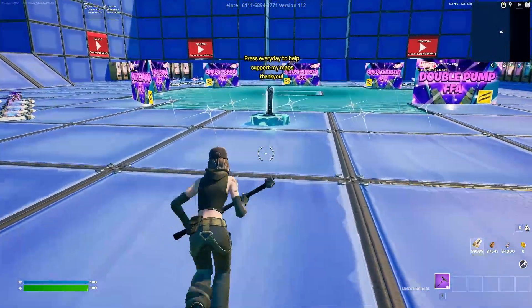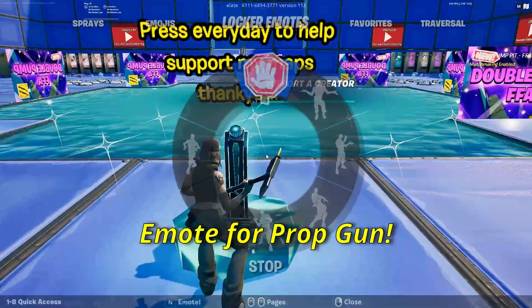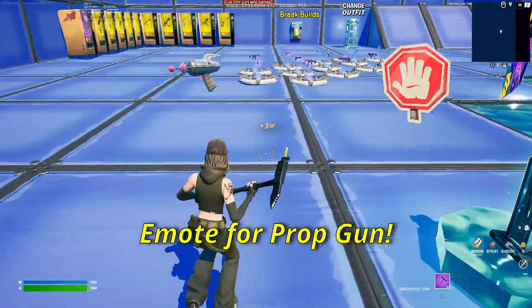Once you're in the map, the first thing you have to do is run up to the Support-a-Creator code like always, do any emote, and once you do that emote you should see the Prop-O-Matic pop out.